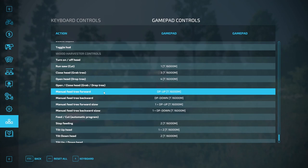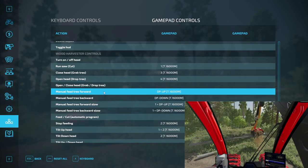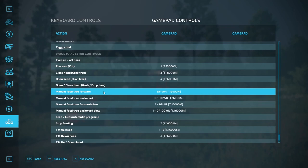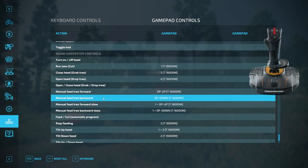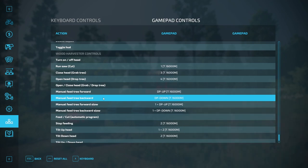Manual feed forward — I have it set to the right stick POV forward. The head feeds the tree forward as long as the button is held down. It's also used to cancel the automatic feeding, but that's more advanced and I will explain that in detail in another video. Manual feed backward — I have it set to the right stick POV backward. The head feeds the tree backward as long as the button is held down. Like the previous button, it's also used to cancel the automatic feeding.